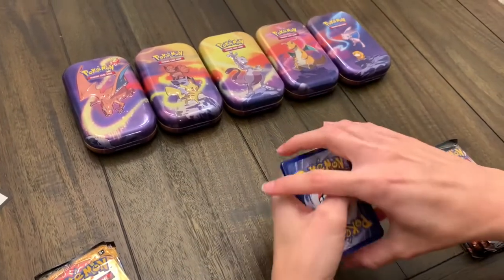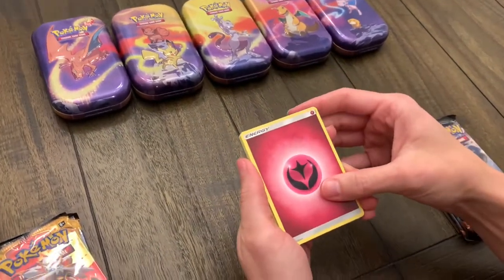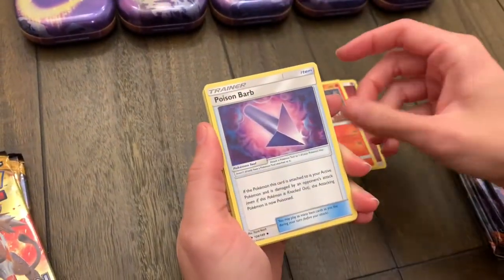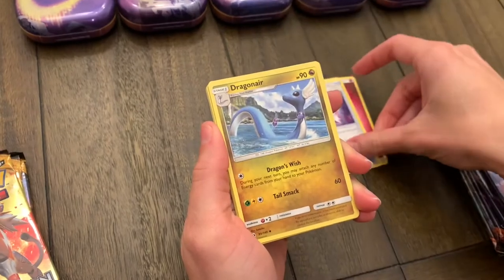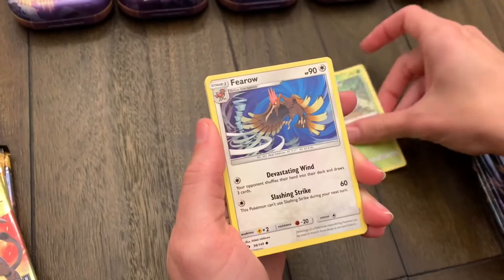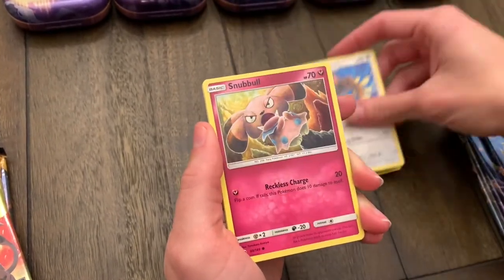Sun and Moon should still be four cards. We got a Fairy Energy, a Touracat — very cool — a Poison Barb, a Dragonair — Kanto vibes — and a Grubbin. Then a Fearow — more Kanto vibes — and a Snubbull.